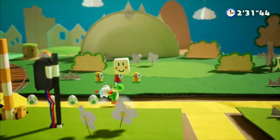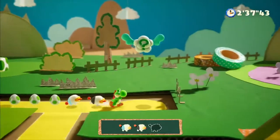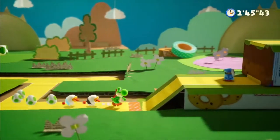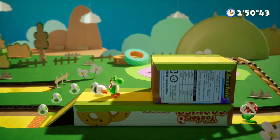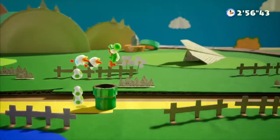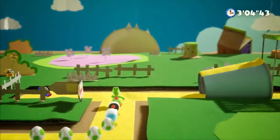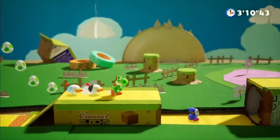Toss eggs at the Poochy pups to coax them to follow you. Good lads — babies! That's all of them — wait, no it's not. Look at this — we're standing on a box of Yoshi's cookies! I love it. The front is all painted and decorated, and on the back you see all these shipping labels and stuff — that's actually a really nice detail. That really helps sell the whole diorama feel.